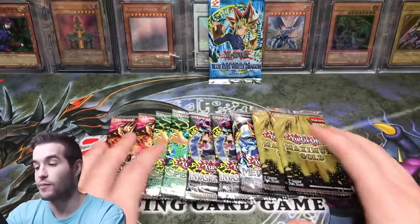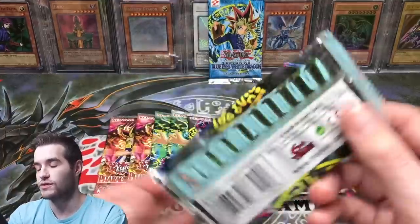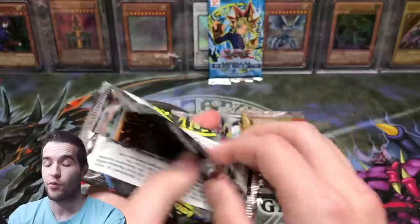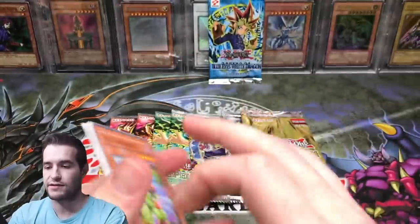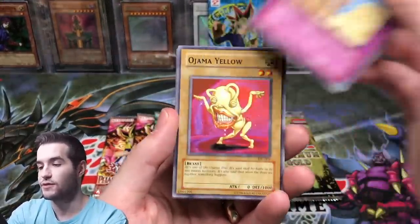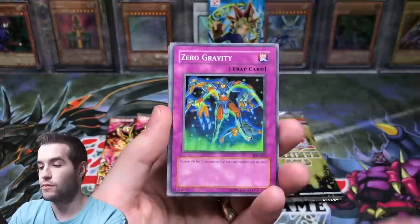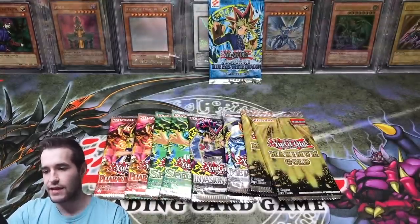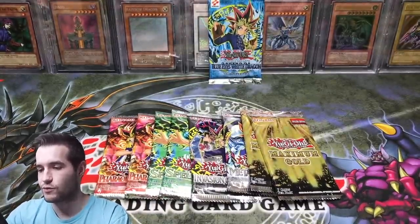I'm still looking to buy more cool stuff, so if you guys have some cool old school stuff, hit me up. Invasion of Chaos. Here we go. On Instagram or email — email works as well if you don't have Instagram. Blasting the Ruins. Ojama Yellow. This is a slow start, but as I said, these are just the warm-up act, and so far they're not warming up very well.